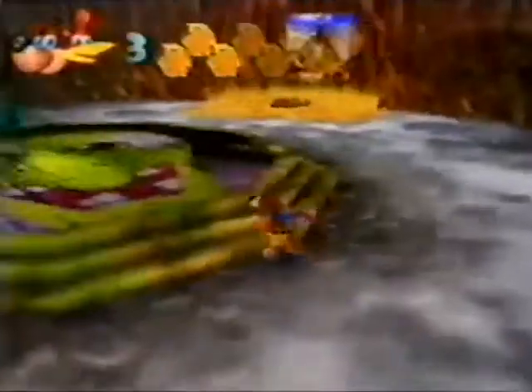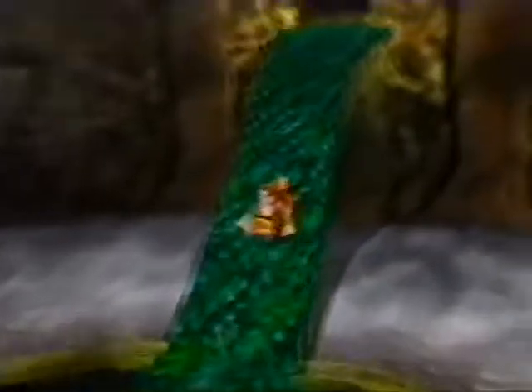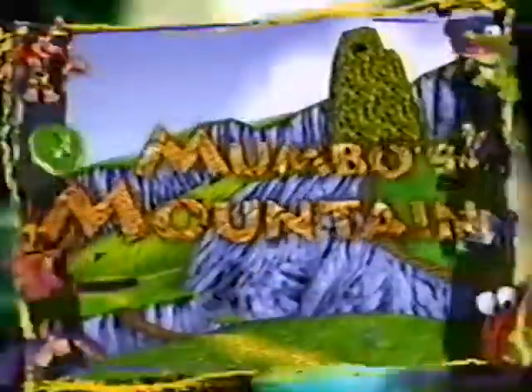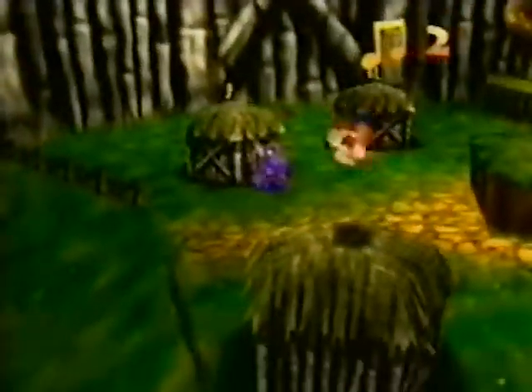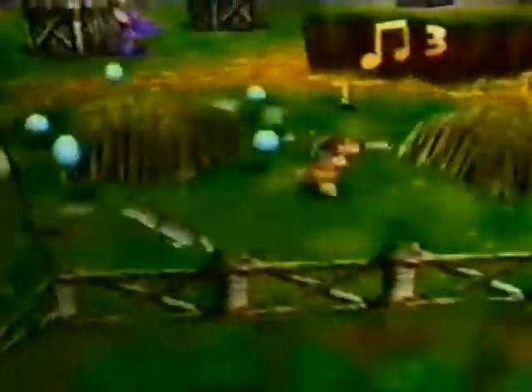You'll need all these things and more where you're headed, because Banjo and Kazooie are about to visit some very strange worlds. Mumbo's Mountain — where it all begins, with beak-bustin', egg-tossing, Mumbo-jumbo fun.